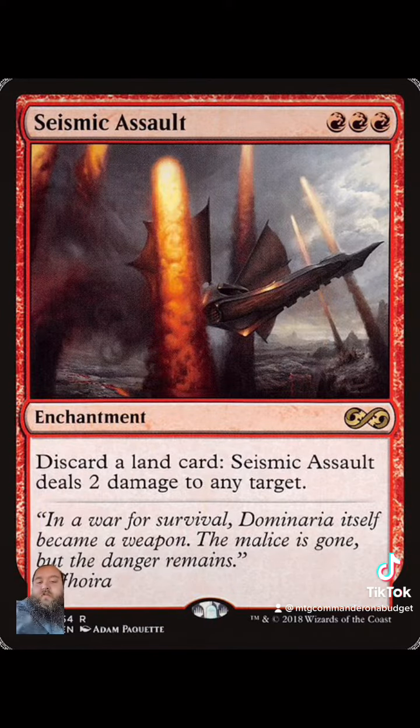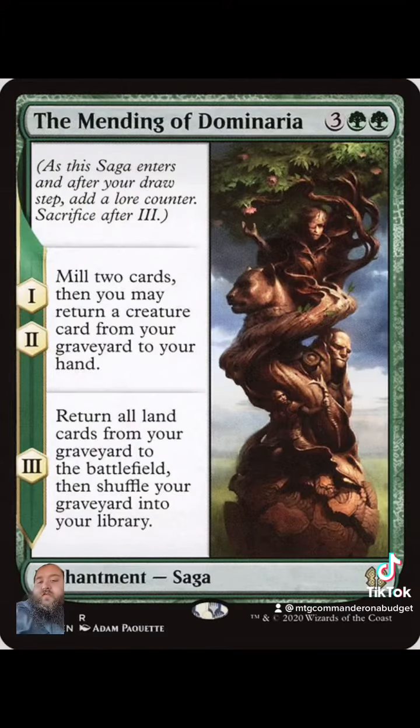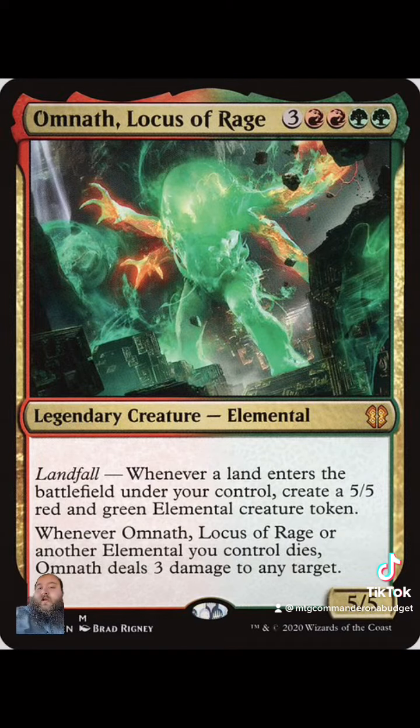Seismic Assault lets you deal more damage through discarding lands. You can even draw a very decent amount of cards with Aesi, the Cultivator. I also think this strategy is very viable because you have cards like Binding of Dominaria and the freshly reprinted Splendid Reclamation that's currently less than 50 cents. And if none of those really scratch your itch, you can always just play Omnath, Locus of Rage, and similar landfall deck cards.